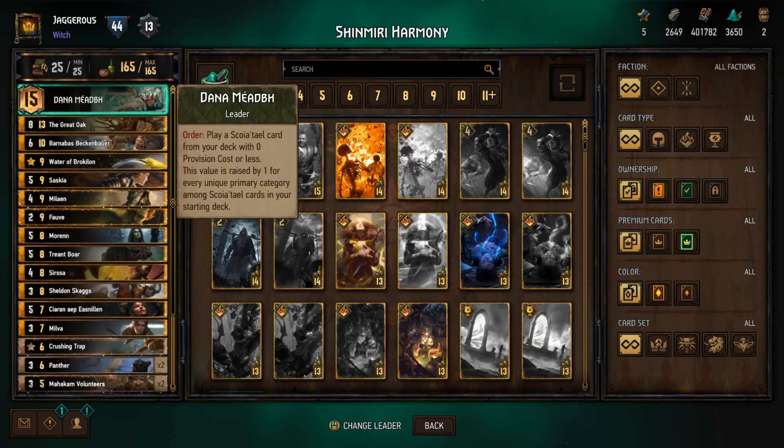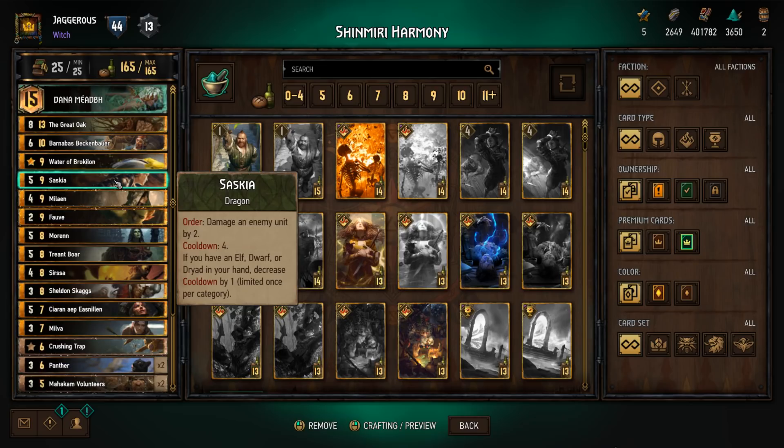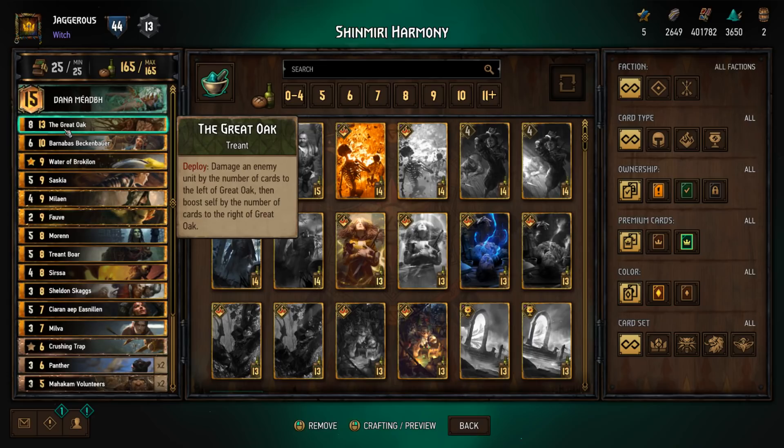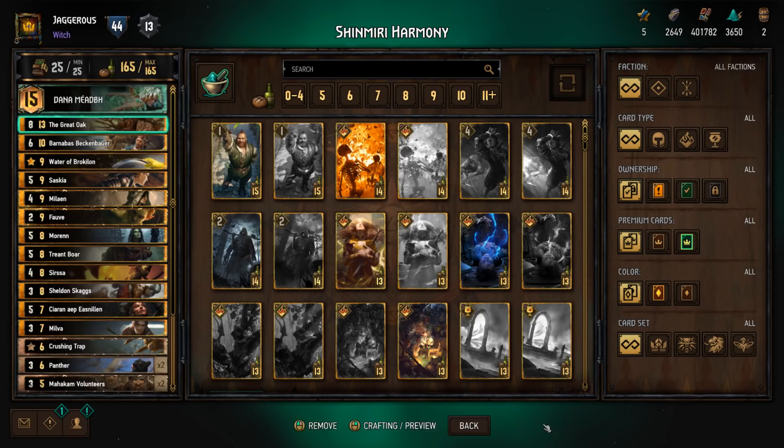For example, this card is a Trent, this card is a Gnome, this card is Nature, this card is a Dragon — these are all different categories. This deck has 10 different primary categories, which means you can use this leader to play any card in your deck except for the Great Oak which is 13 provisions. Great Oak: damage an enemy unit by the number of cards to the left of Great Oak, then boost itself by the number of cards to the right. You want to play this once you've filled up a row — it's a really nice late-game finisher worth eight points of value in and of itself.